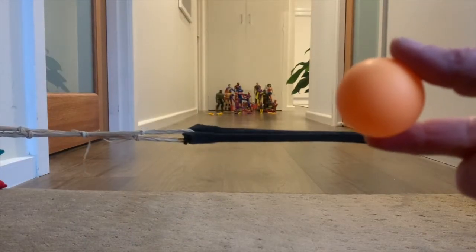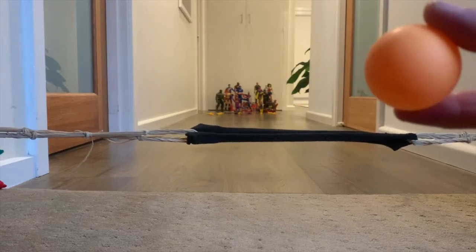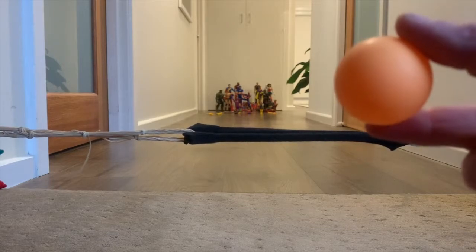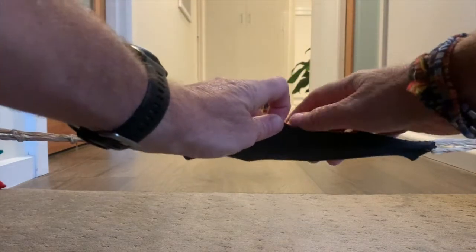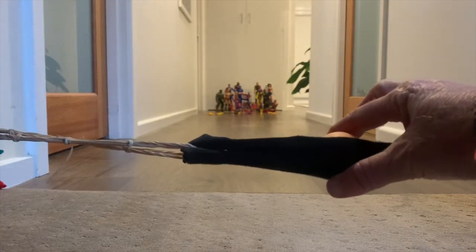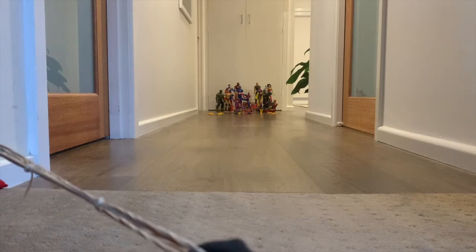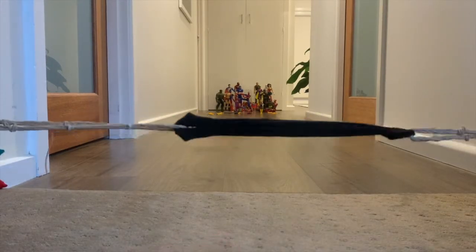We have our objects which we're going to launch — these ones are table tennis balls. I have permission from my parents, aka my wife and kids, that I can use my ping pong ball. So I'm going to place that ping pong ball in the center of my sock and simply pull that back. When I'm ready, I'm just going to launch it and see if I can knock down a superhero.